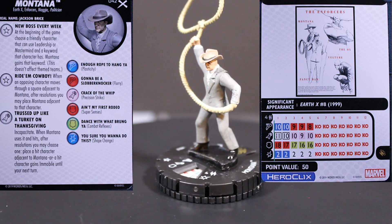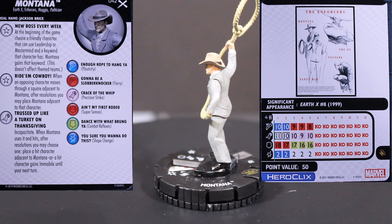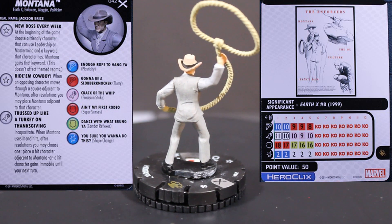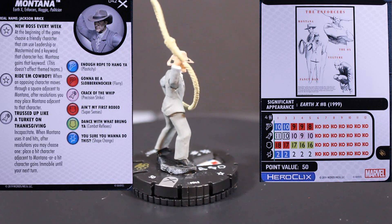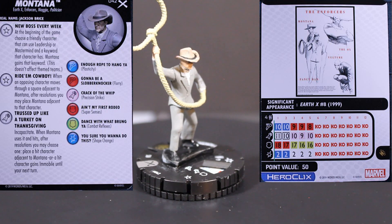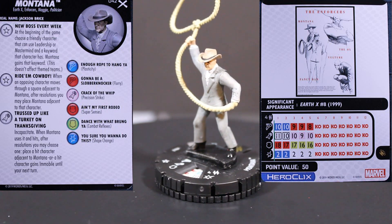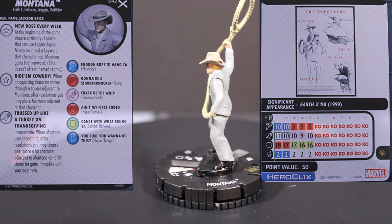His special on his attack is called Trussed Up Like a Turkey on Thanksgiving — Incapacitate when Montana uses it. After resolutions, you may choose one: place a hit character adjacent to Montana, or a hit character gains Immobile until your next turn. Both of those are good. He's 50 points, has the Underworld team ability, a 4 range dual target, 10 movement with Plasticity, 11 attack with that special, 18 defense with Super Senses, and 2 damage with Shape Change. He has the Politician, Magia, Enforcers, and Earth-X keywords. For 50 points, this guy's really good — he's going to be a nightmare as a tie-up piece. Politician's just getting richer. Some people are really going to want to avoid him; there are maps where this guy would just make it not fun to play on.